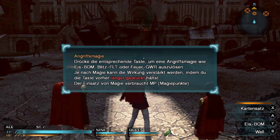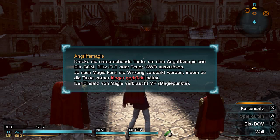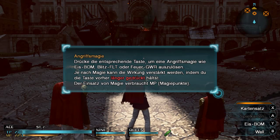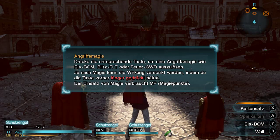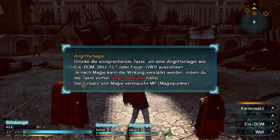Viel Tutorial am Anfang natürlich, aber man muss ja erstmal dieses völlig andere Kampfsystem kennenlernen dabei, ne? Angriffsmagie: Drücke die entsprechende Taste, um eine Angriffsmagie wie Eisbomben, Flitzfilt oder Feuergewirr auszulösen. Keine Ahnung, wofür die Abkürzungen stehen, ehrlich gesagt. Je nach Magie kann die Wirkung verstärkt werden, indem du die Taste länger gedrückt hältst.